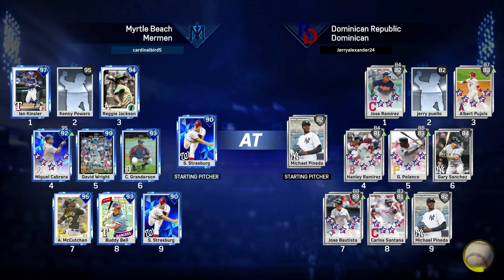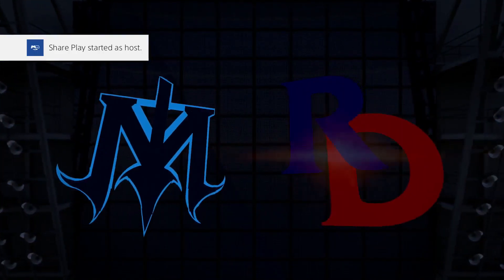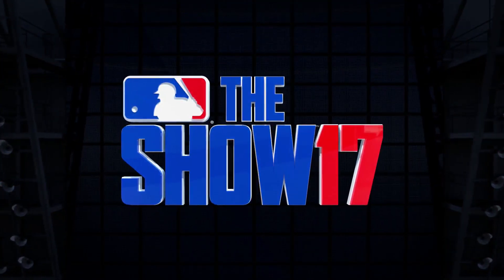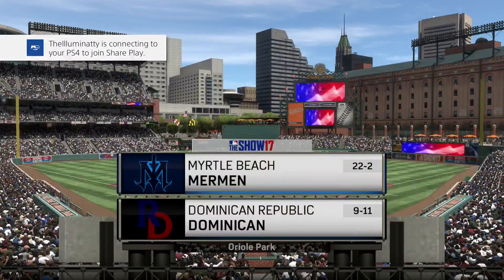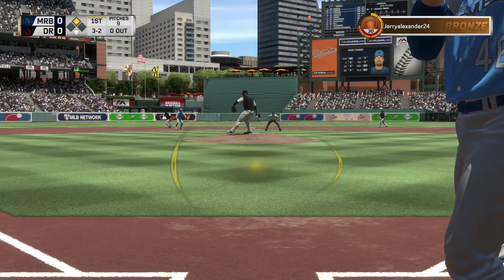Hey guys, what is going on - this is Carno5. Today I have some gameplays for you guys. We're trying to get to the World Series, so I figured I might as well start showing some gameplays. In this first game we are facing a Diamond Dynasty team - they weren't actually that good. Not really sure how I even matched up with them; I think I let my bar go all the way.